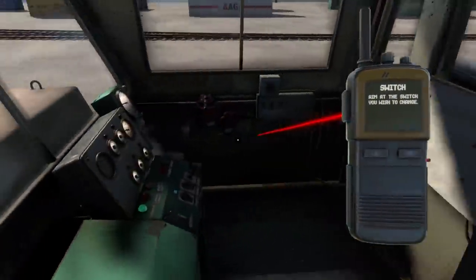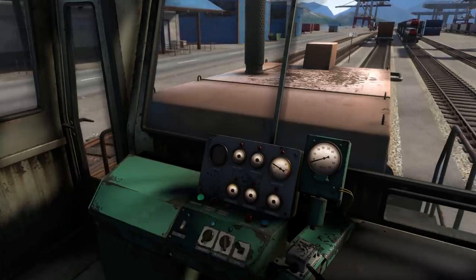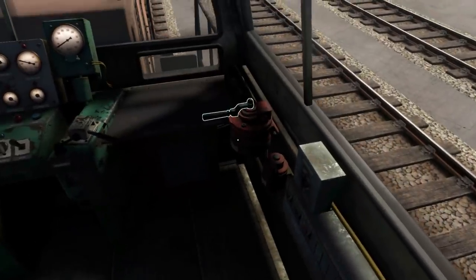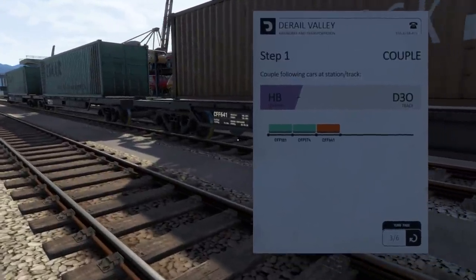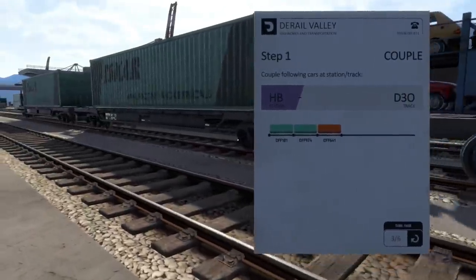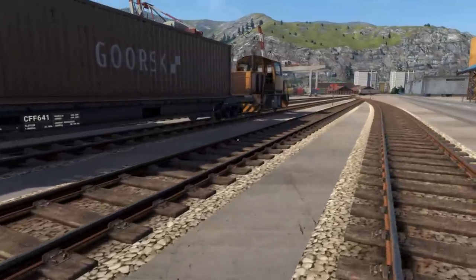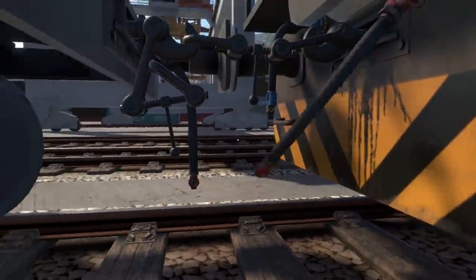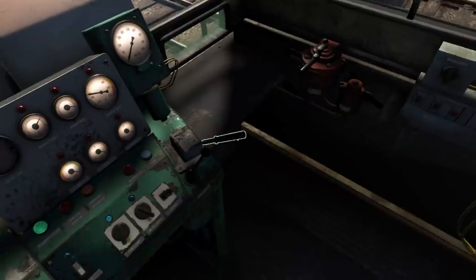Thank god we have this teleport, that makes things so much easier. I don't think we're gonna overheat the engine — it's three empty cars we're delivering, the throttle's not going to be full out the whole time. How many cars are we trying to get? It's literally these three: 641, 974, and 181. Train is up — looks like it didn't smash the windows this time, that's fantastic.